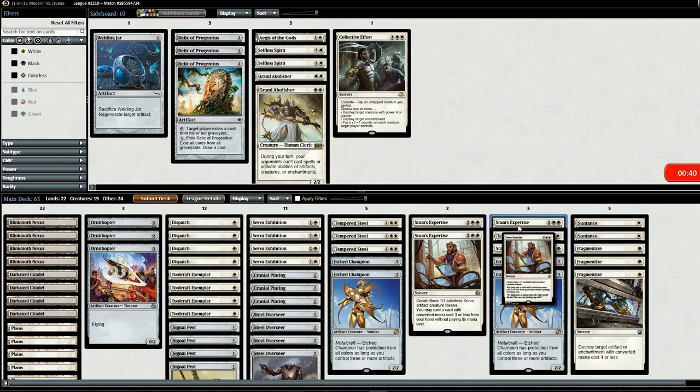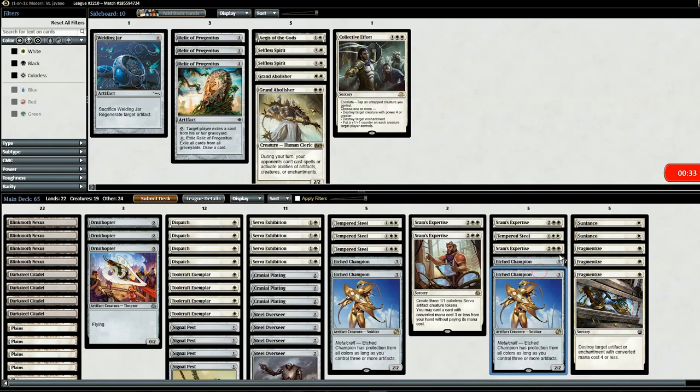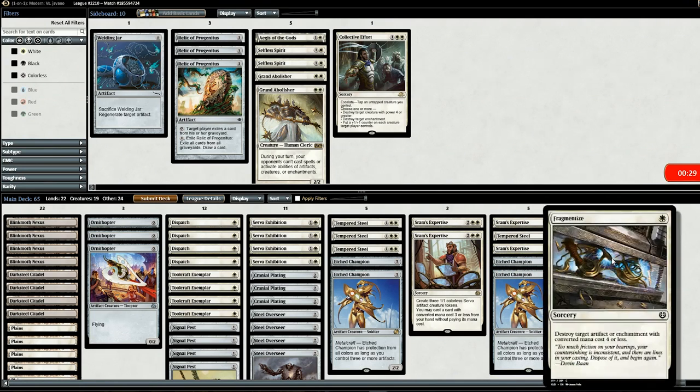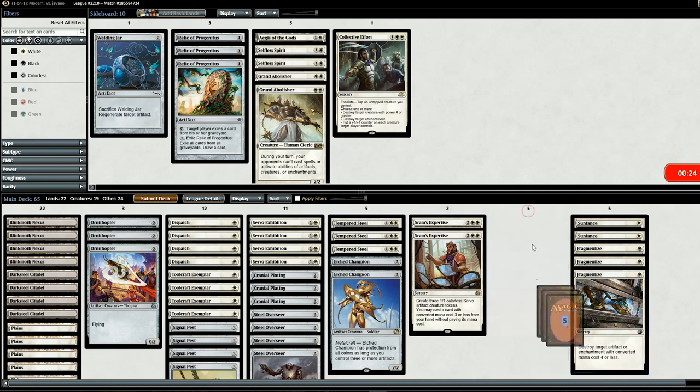Going into game two, we'll get rid of two SRAM's Expertise cards and Tempered Steel since we don't know how much white mana we'll have available with the Spreading Seas. We'll also swap two Etched Champions and put in two Sun Lances, three Fragmentizes for Spreading Seas and Aether Vial. Let's go to game two.